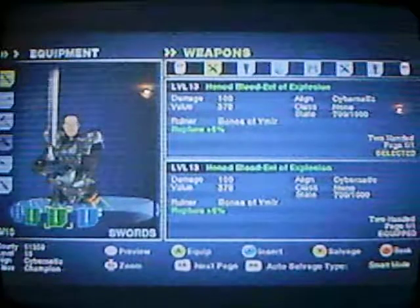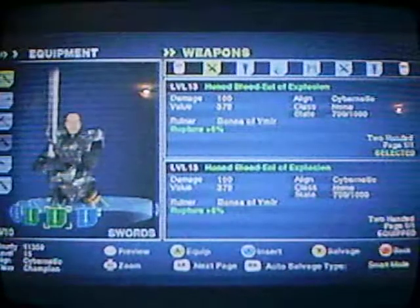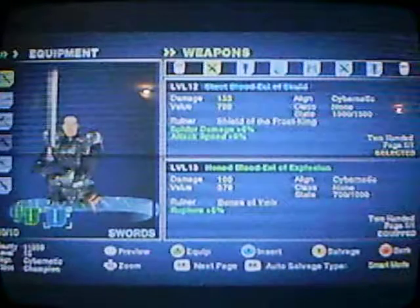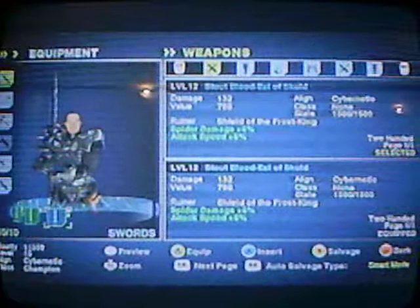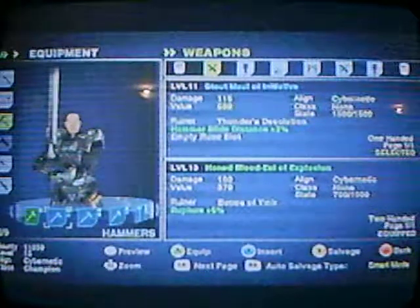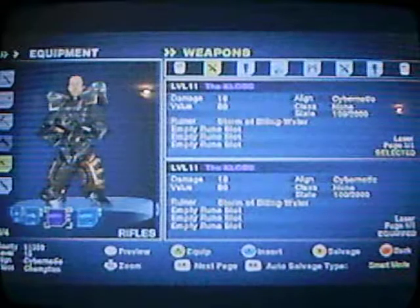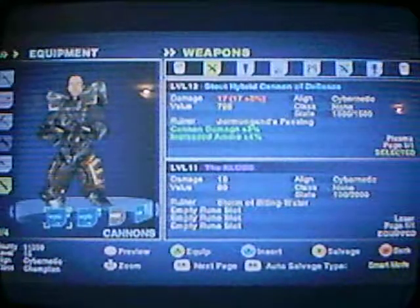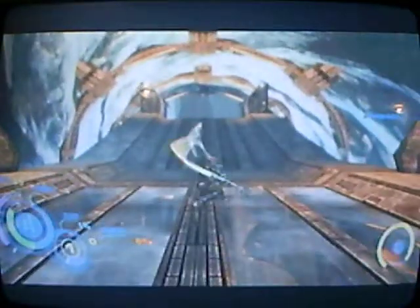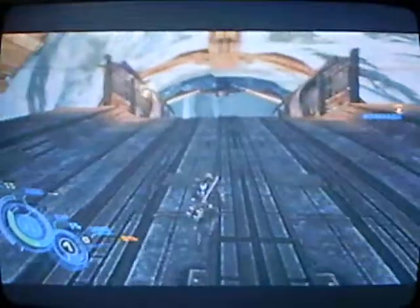This is the sword that I have — it's level 13, the damage it does to enemies is 100, and its alignment is cybernetic. Then I've got this one which is only level 12 but does more damage — I just don't like it as much as the crafted sword. I've also got a few hammers. Take a look at that — that hammer is pretty sweet too. I've got cannons and rifles as well. I'll show you a little bit of what this hammer can do: you have a lot less range but way more damage.